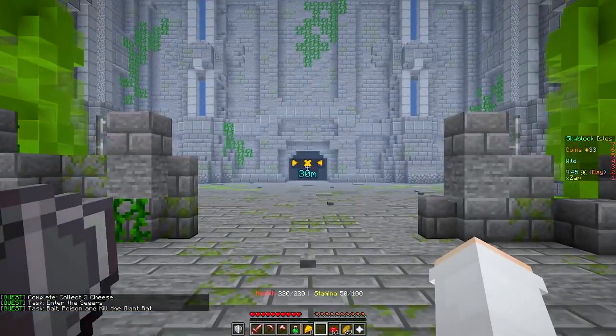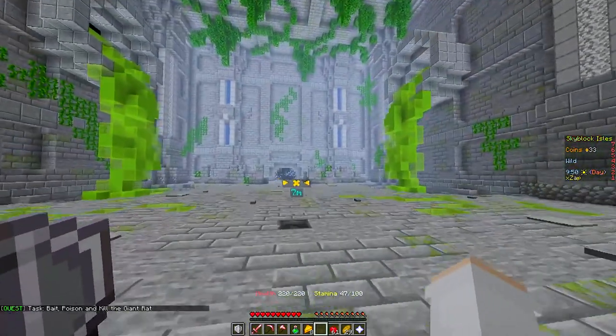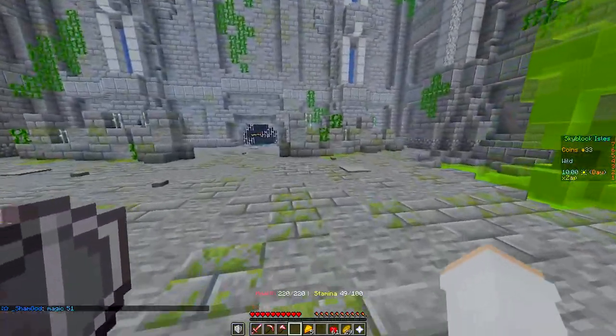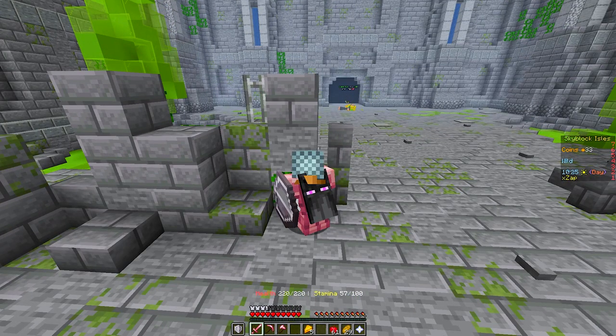You simply right click on this spot to enter the sewers. Once inside, you will need to go lay a trap for a giant rat. You'll have to click on this hopper with the cheese in hand and then with the poison. Then you just need to go and hide and wait for it to take the bait.